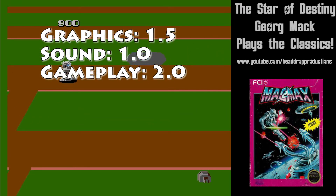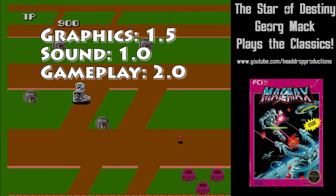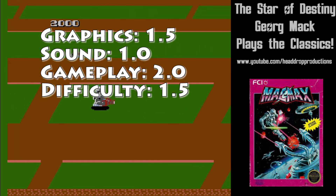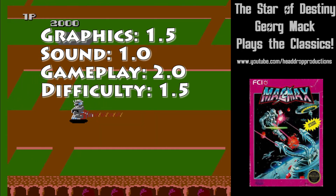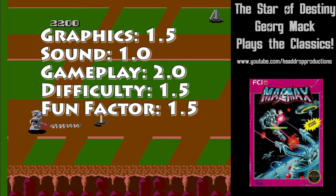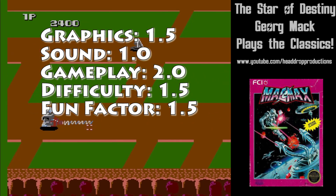Gameplay gets a 2.0. There are power-ups and the movement between above and underground, which is novel. Difficulty gets a 1.5. The enemies each follow patterns, so the difficulty comes from not learning or reacting to them correctly. Fun Factor gets a 1.5. I wasn't having a lot of fun, but I've had far less with other shooting games.